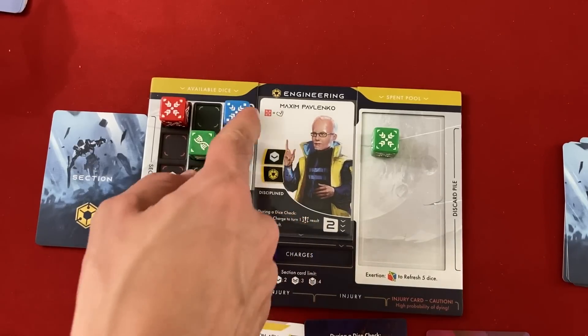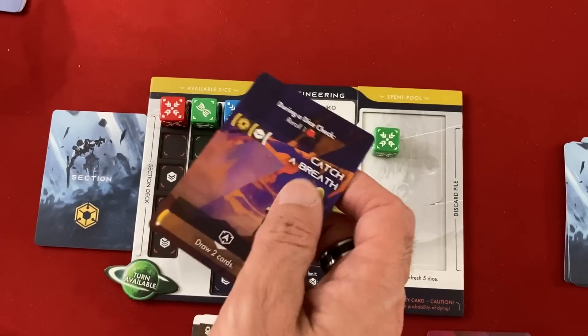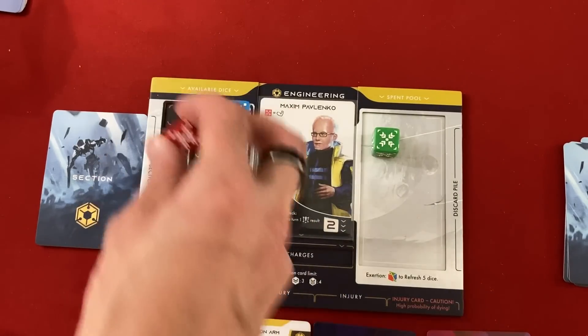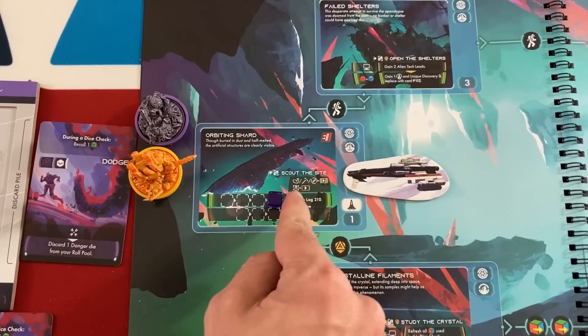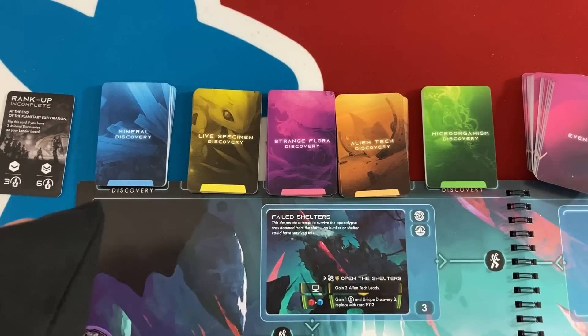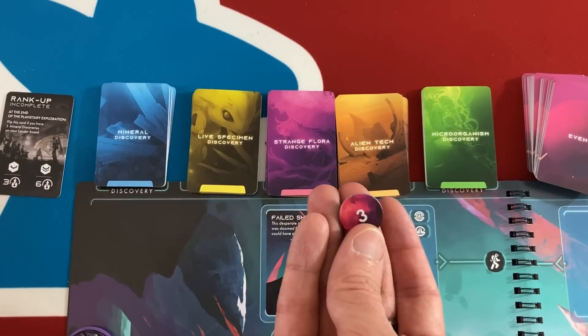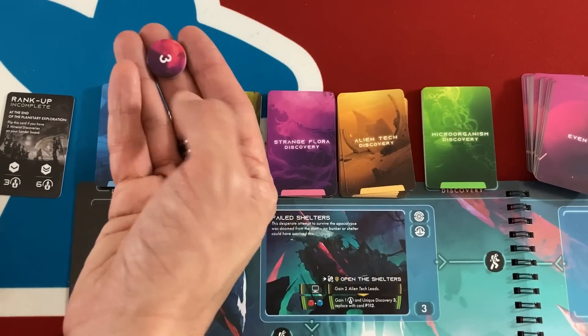Now it's Maxim's turn. He can convert any red basic into a bicep, but he doesn't have many red dice — this isn't a great character for his station. We only need one more success on the scout track, so Maxim rolls his one red die hoping for a basic result. There we go. Since his conversion turns it into a bicep, we go to log 210. The away team picks up some electromagnetic activity in the rubble — just a small shard of metallic magnetized casing. Nothing too exciting, but Vanguard tunes sensors to its magnetic signature to help find similar parts. We gain one alien tech lead — I draw a token from the bag and place it on the alien tech deck.